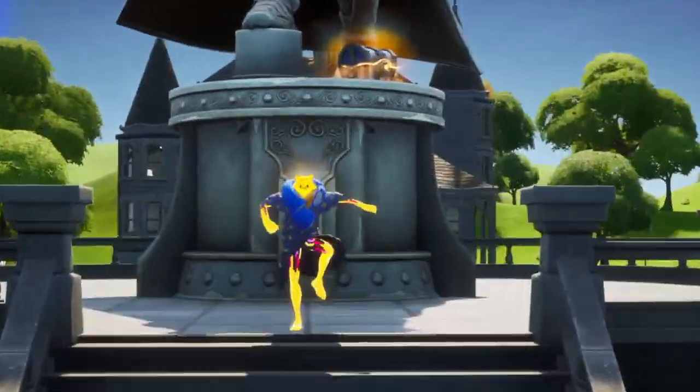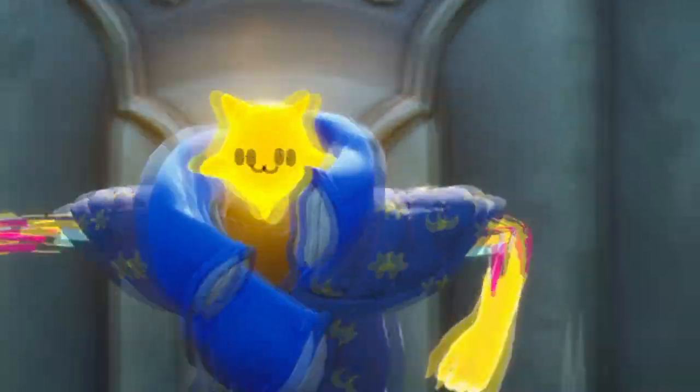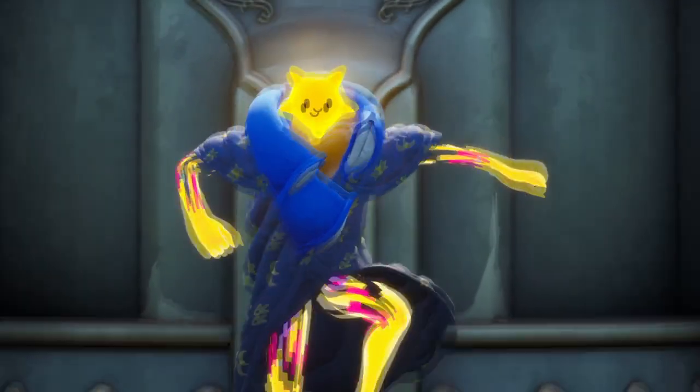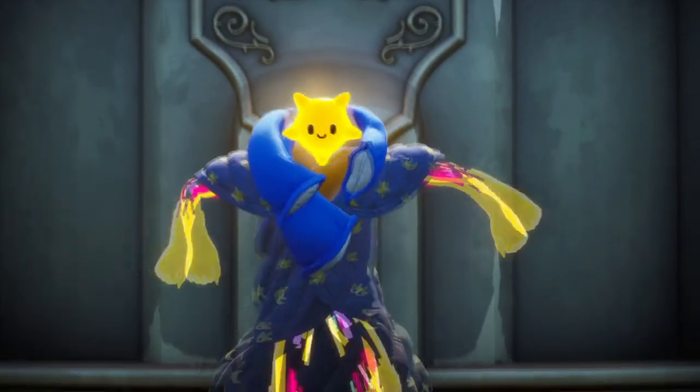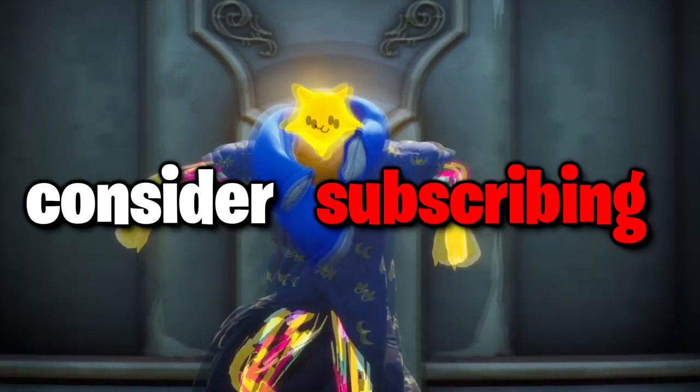This video is about an insane glitch. This glitch not only allows you to troll players, but to troll them with a lot at stake. Basically, there's a secret glitch spot in the Doom's domain vault that we're going to exploit. If you'd like to support me, use code CPTKONKFUYT in the item shop, and let's get right into it.